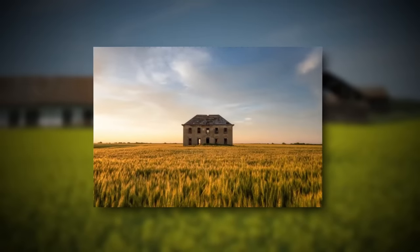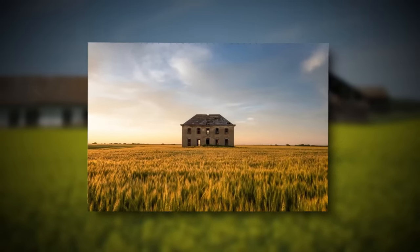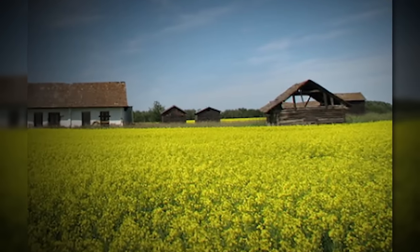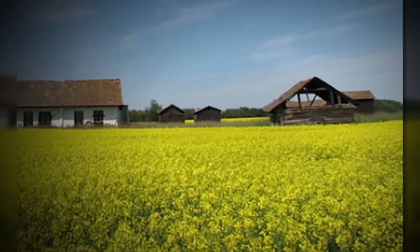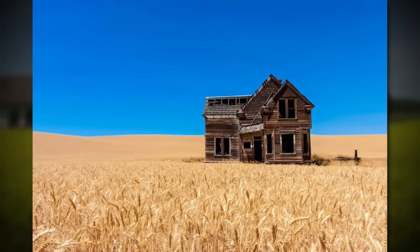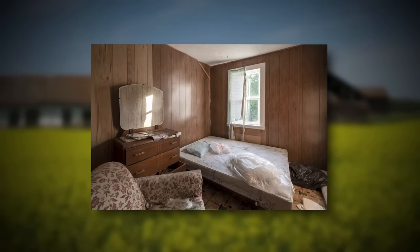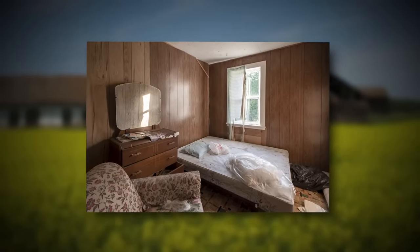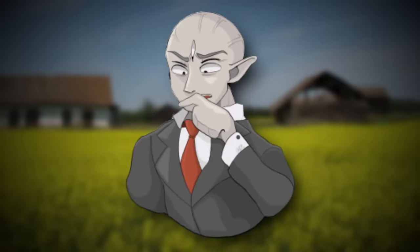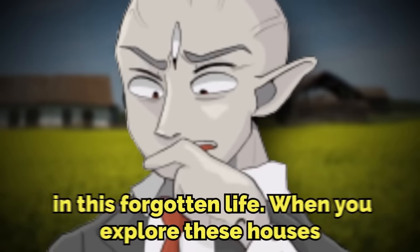The canola fields look very similar to the wheat ones, except this area is full of vibrant and bright canola plants. Inside of this area, there are bigger abandoned farms, old decaying farmhouses and barns. These old farmhouses are usually barren inside, but some have old remnants of furniture, paintings, kitchen utensils, tables, and beds. You get the feeling of old energies and forgotten life when you explore these houses.